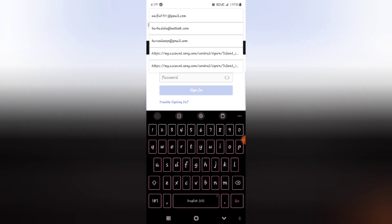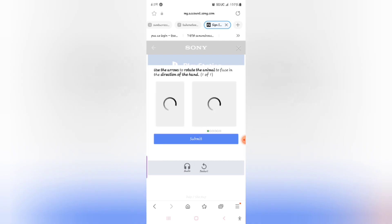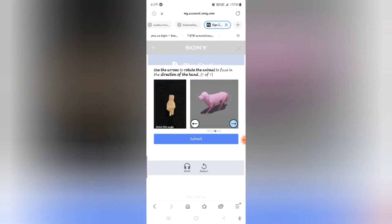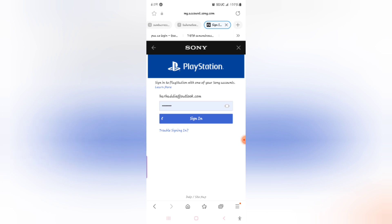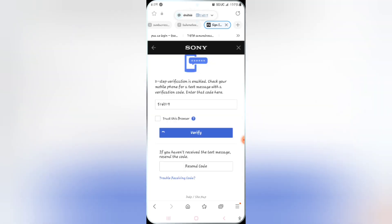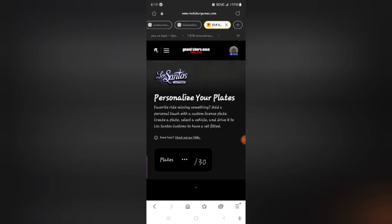Then you want to go onto your phone in real life, like I did here, and go to the Social Club. Log into your Rockstar Social Club account, and once you do that make your way over to the license plate page — you can just put it in the search bar and it'll pop up.